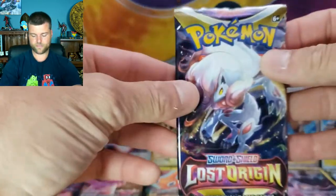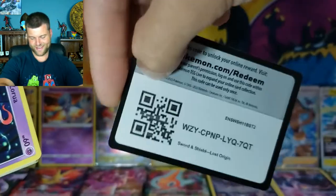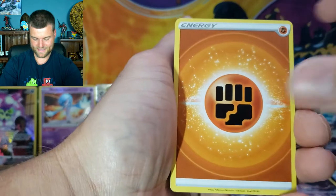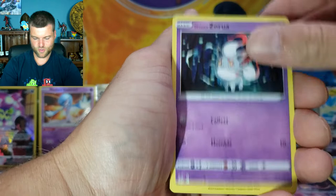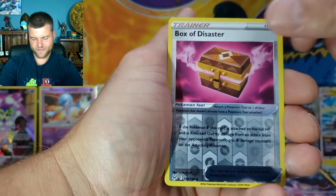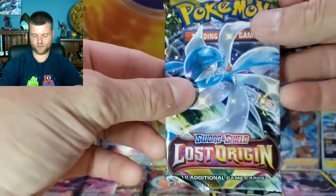Third last pack — can we get a Charizard? Chances are slim but we're going to keep trying! Energy, Electrite, Riley, Gloom, Zorua, Binacle, Goomy, Bronzor, Snover, Reverse Holo Box of Disaster, and a beautiful non-holo Raichu. Two packs remaining!